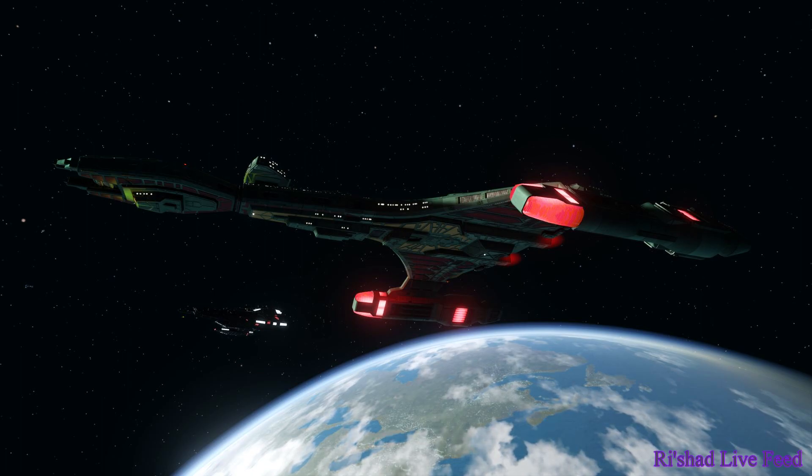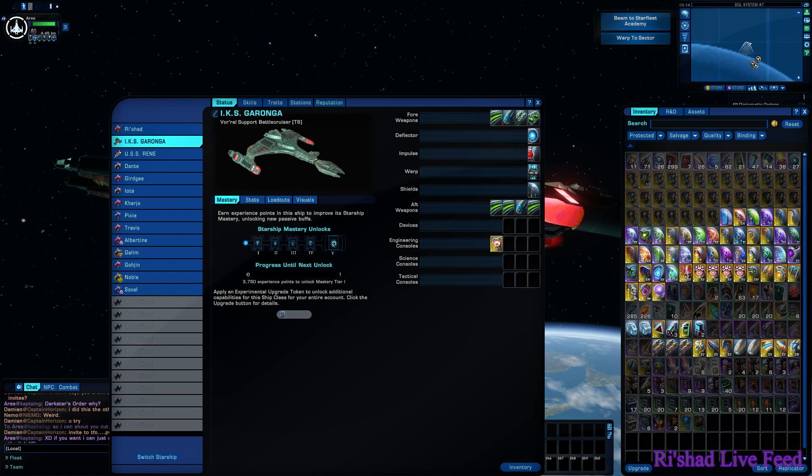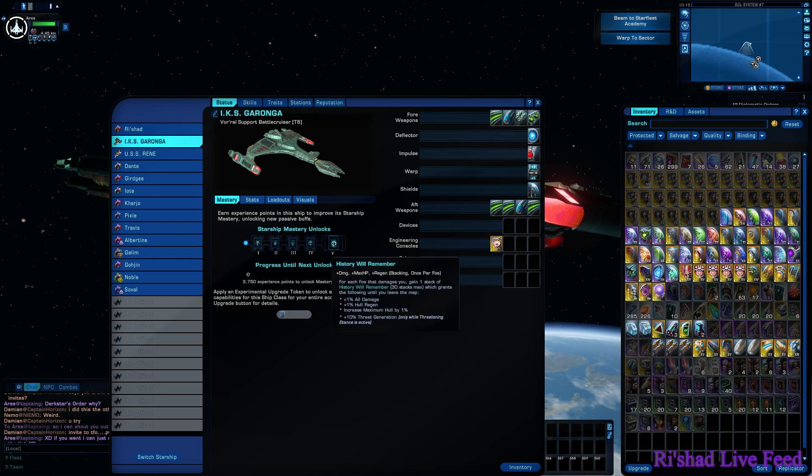What does this mean for the ship? The Temporal Trajectory Shifter console gives you a bonus defense and bonus scientific readiness, and it allows weapons haste and boosted defense - an effective DPS console, and quite good for Psi DPS too. The History Will Remember trait is a damage, maximum HP, and regeneration booster - great for tanks. Good Day to Die is definitely a DPS or tank-type trait.